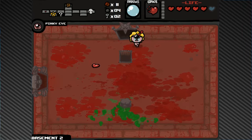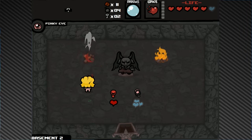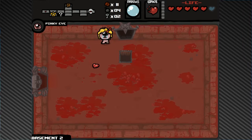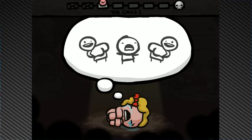The devil room offers Guppy's Paw, which we can't afford, and Sister Maggie which we can afford but don't want to take. So we'll go down to the next floor. It's going great so far.